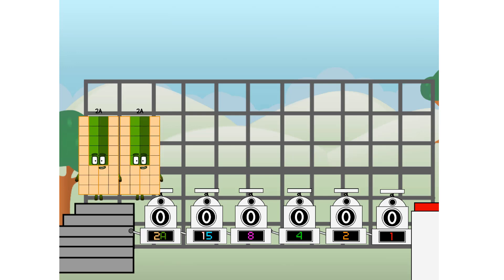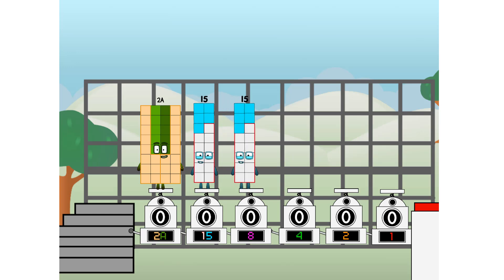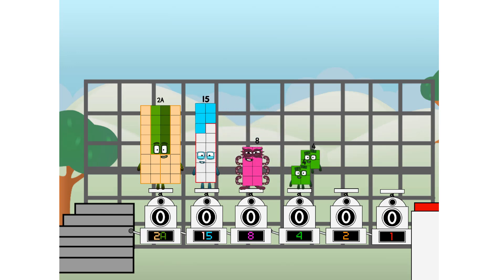First, I split in 2: 20, and 15, and 8, and 4, and 2, and 1, and 1 more to press the big red button. Then you choose who's going up: one of me and none of me, and 1 of me and 1 of me and none of me, and 1 of me. And fire!